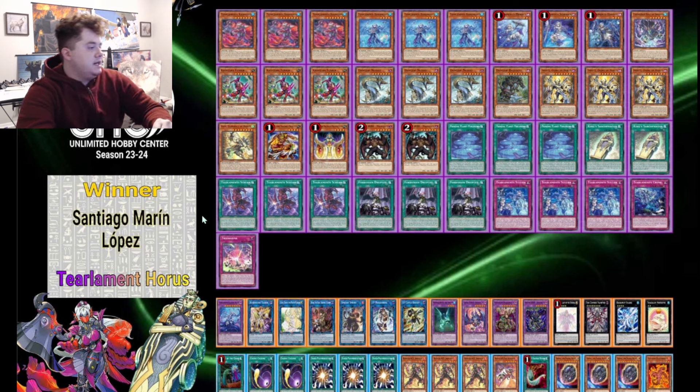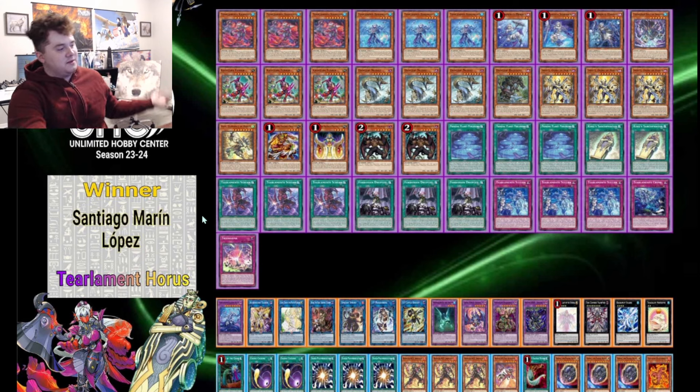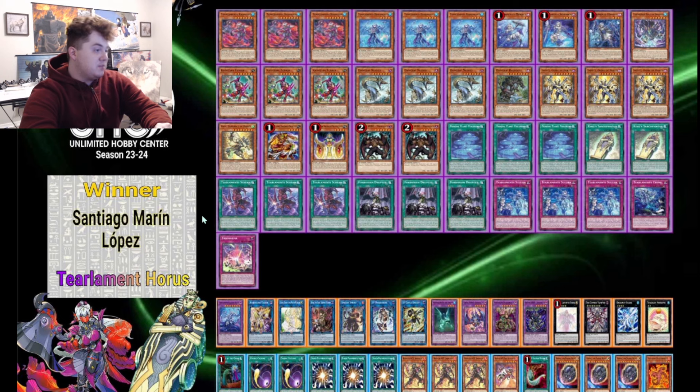For the side deck, one Called by the Grave for going first, two Cosmic Cyclones — I expect that to go up to three in a month — three Super Poly because that card is too broken, three Impermanence and a Fire Attacker for going second to help dig for hand traps. One Harpy's Feather Duster, three Nibiru — Nibiru is definitely a good tech right now and gets even better — and then a Volcanic Scattershot for time.